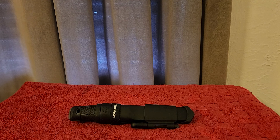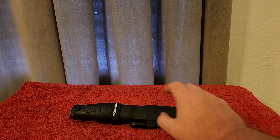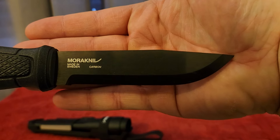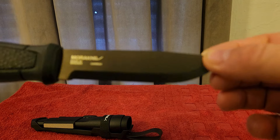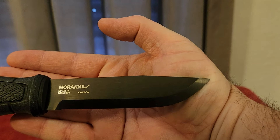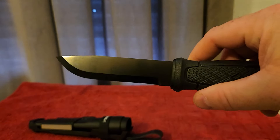My first item would be a nice fixed blade knife — specifically the Mora Garberg carbon steel variant. I've done a review on this knife before and put it through its paces. This thing is an absolute champ. It's got a nice thick spine, a 90-degree spine perfect for ferro rods, a Scandi grind that bites into wood really well, and the carbon steel is very easy to sharpen.